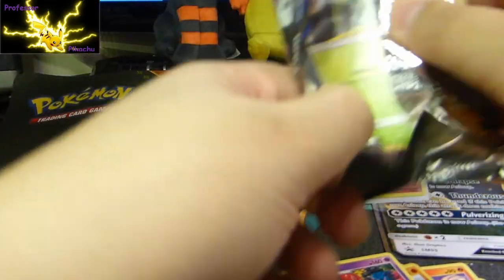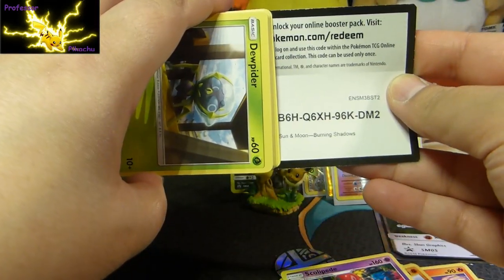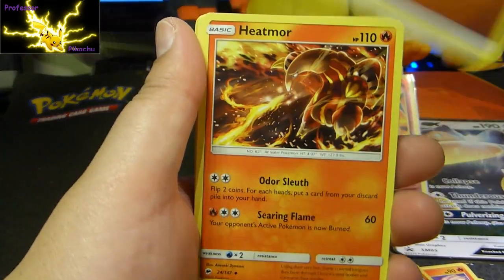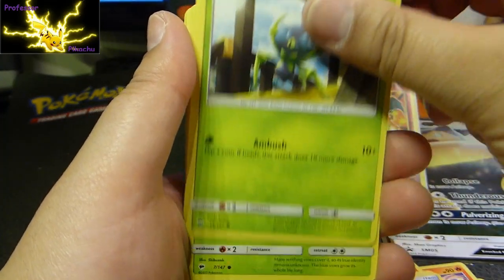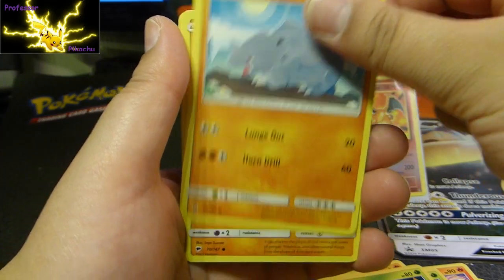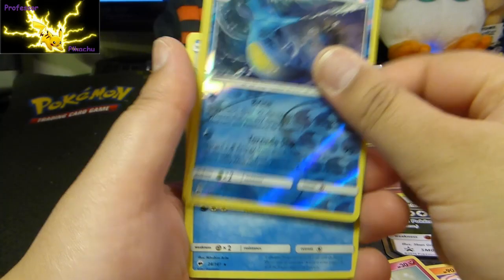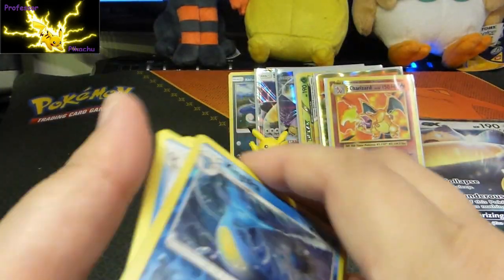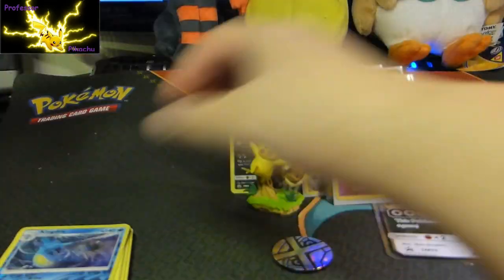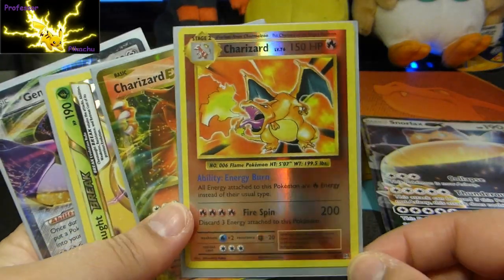Oh guys, last pack. Here we go — Hypno, Lana, Tormenting Spray, Dewpider, Tangela, Rhyhorn, Riolu, Cutiefly, Kindra, and then a regular rare Alolan Ninetales. Okay guys, nothing from the Burning Shadows, but I don't think I can complain about this. I got the reverse holo base set Charizard.